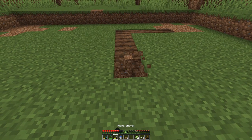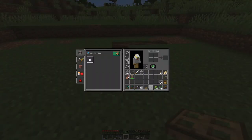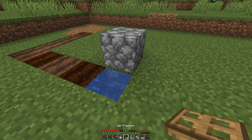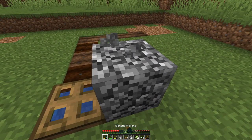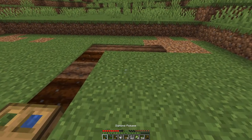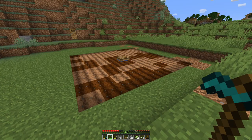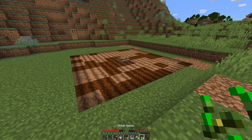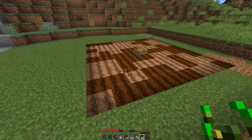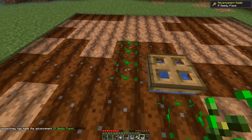Here we are equipped with our diamond hoe, and I'm just going to mark out our area. One, two, three, four, five is the center - one, two, three, four. This right here is where we're going to place our water. I'm just going to put a trapdoor just above that to make things nice - I got that idea from watching Alfie's farm.